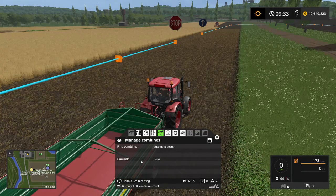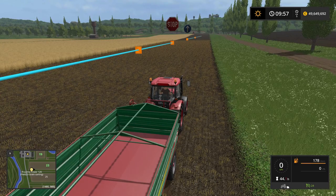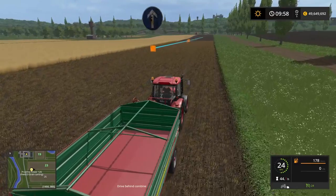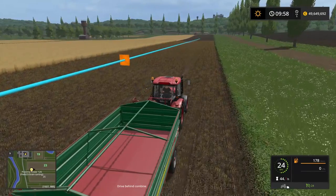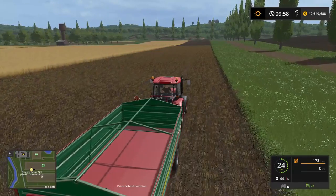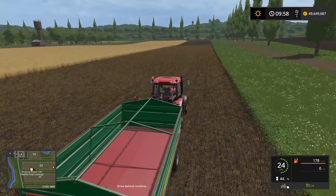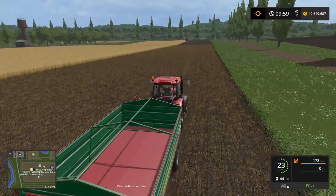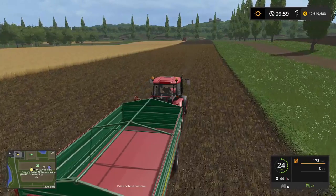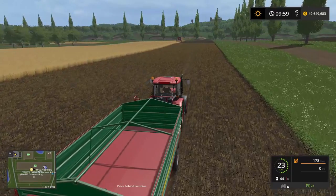Now it seems like it's detected that the combine is ready for unloading. If you look at the bottom of the screen, it says 'drive behind combine'. So now it's going to drive up to the combine harvester and position itself underneath the pipe and follow the harvester down its course until the combine harvester is empty. So let's follow it here.